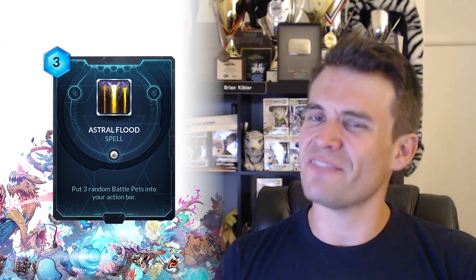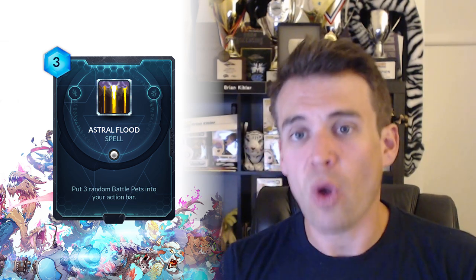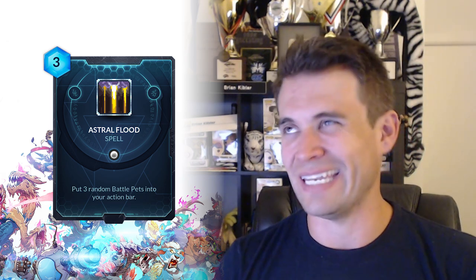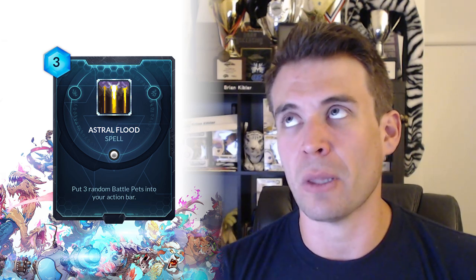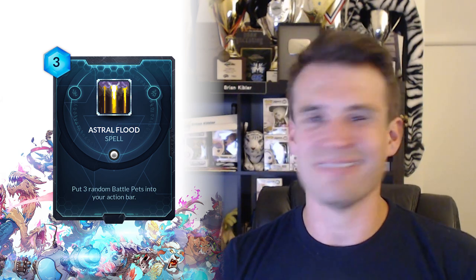The next card is Astral Flood, the Vetruvian battle pet card which puts three random battle pets into your action bar. I don't think this feels super powerful just because the power level of the actual battle pets in general is relatively low. Obviously there are things like Pax that can be quality cards in the right deck, but you're not really looking to just get a bunch of them in your hand in most cases. There is the calculator - the minion that gets buffed for each of your battle pets - but that's super vulnerable to dispel effects. This one just feels like you're not getting enough for what you're paying. Three is a lot to pay for something that doesn't impact the board in any way, and a lot of the battle pets you could be getting - like two Rays and a Pax in your hand - means you didn't develop your board at all and you paid three mana. My inclination is that Astral Flood is unlikely to see a lot of constructed play.